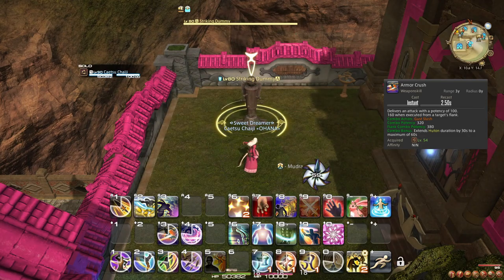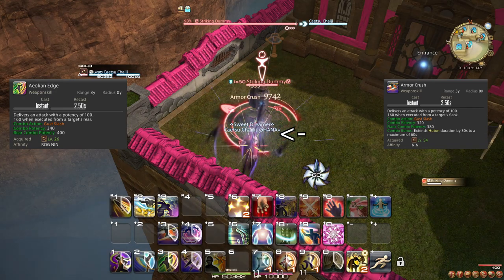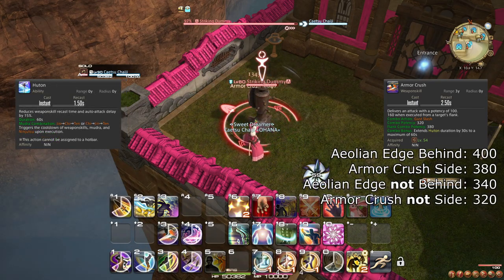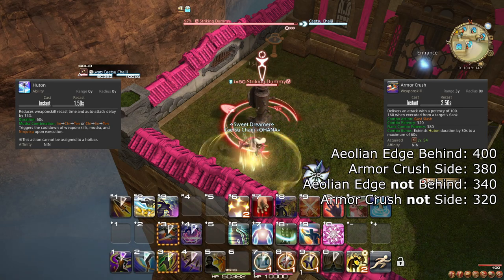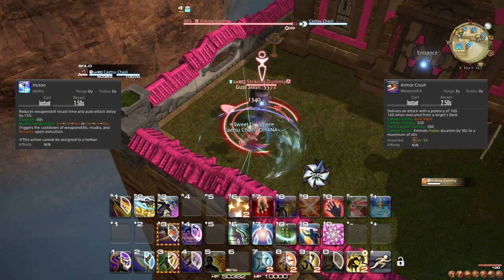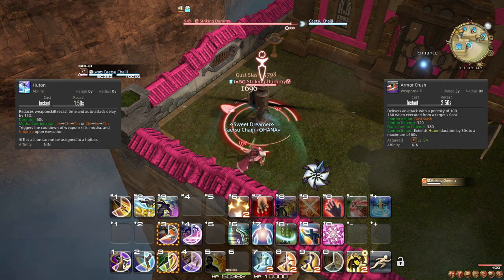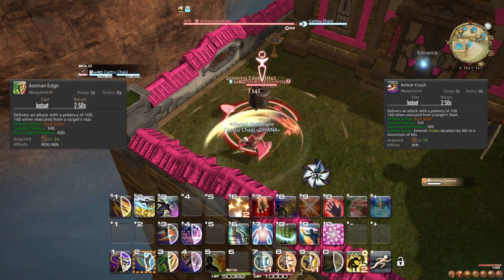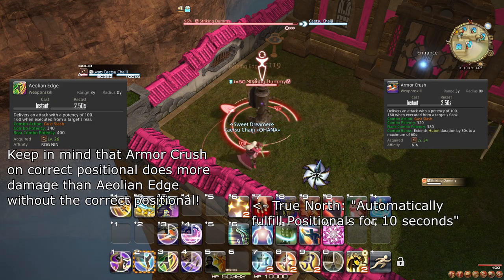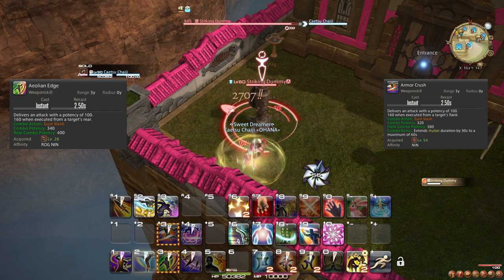At level 54, you learn the weapon skill Armor Crush, which is an alternative combo finisher. While Aeolian Edge does extra damage from the back, Armor Crush does extra damage from the side. Armor Crush does slightly less damage than Aeolian Edge, but it extends the duration of Huton by 30 seconds, capping at 60. Keep in mind that Armor Crush does not apply Huton, so make sure to plan using Armor Crush regularly enough that you keep the buff running. If Huton is below 30 seconds duration, make sure that your next combo finisher is Armor Crush. A small optimization: if you cannot reach the back of your target but can reach the side, use Armor Crush regardless of the Huton buff duration.